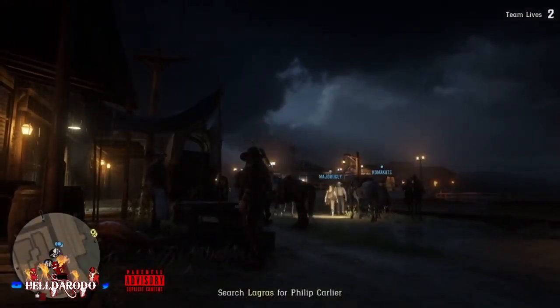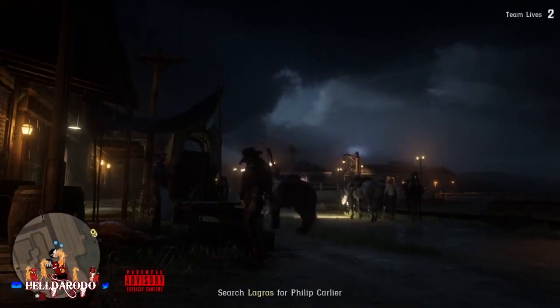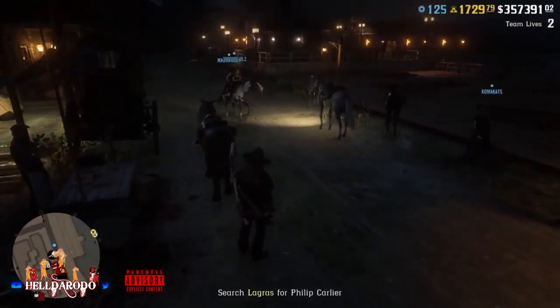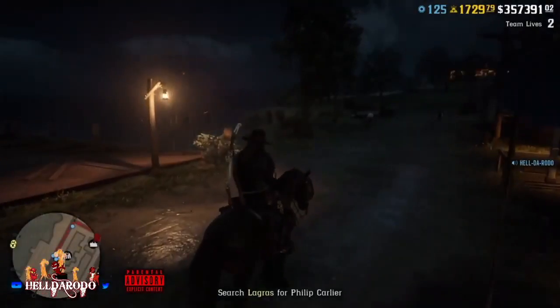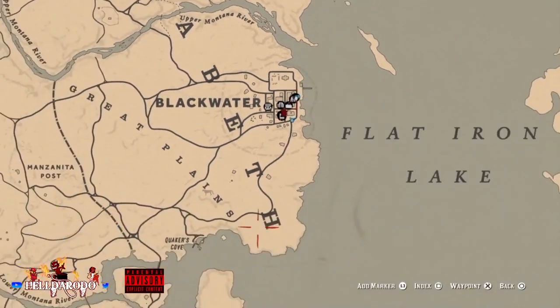Once your posse's over at Blackwater, one downfall — though it's really not a downfall if you're in a posse — is that somebody has to stay at the butcher. But you can take turns doing it. Let one guy sit there, others go get carcasses and pelts, bring them back, then switch. That way nobody's getting really bored.